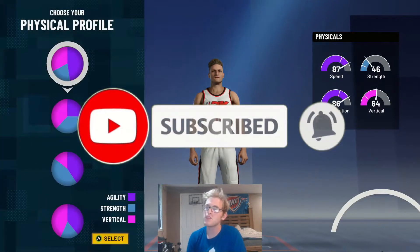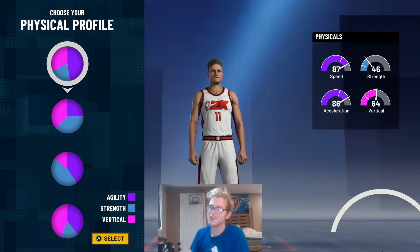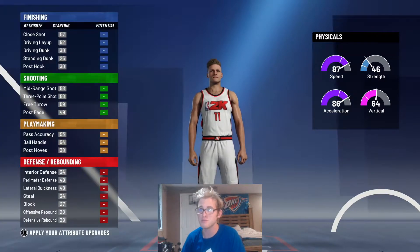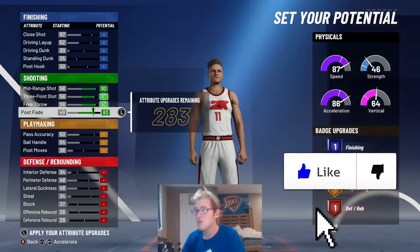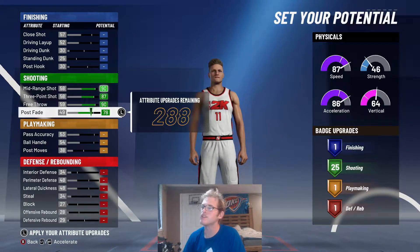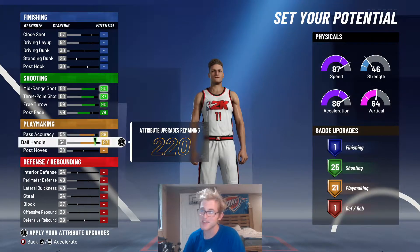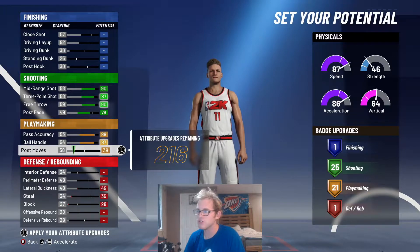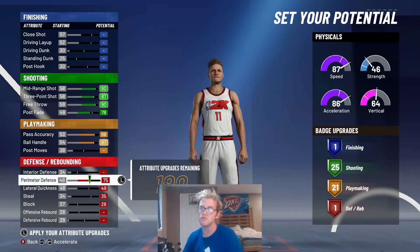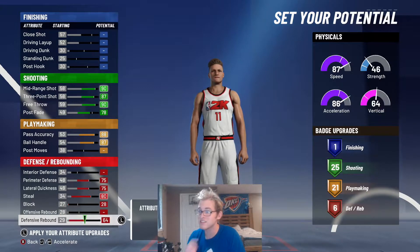For this skill breakdown and build, it's obvious you're going to want to go pure speed. You're not really focused on getting to the rim or anything — that stuff doesn't matter. So we're going to go with the pure speed chart. For the potential, we're going to upgrade all the shooting stats — that's an obvious one. We want to get as many shooting badges as we can, and we can take post fade down to 78 at the 25th. You can go ahead and upgrade your pass accuracy and ball handle. For defense, you can do perimeter, lateral quickness, steal, and defensive rebound — that's going to give you six defensive badges.